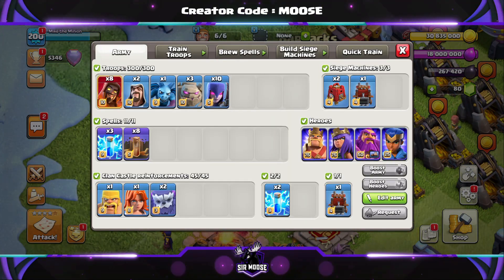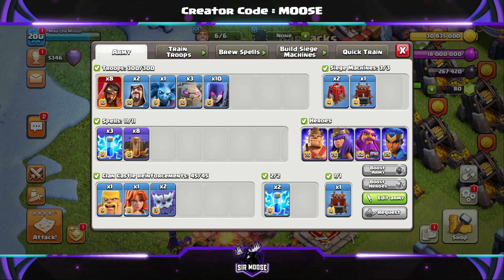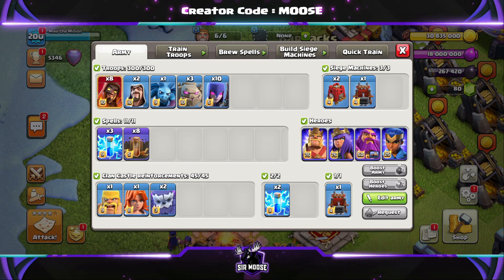We're going to check out the army composition first of all, then we're going to watch some amazing replays. So let's meet the troops. Your army is going to consist of 8 super wizards, 2 wizards, 1 minion — of course, that's Mike — 3 golems, and 10 witches.